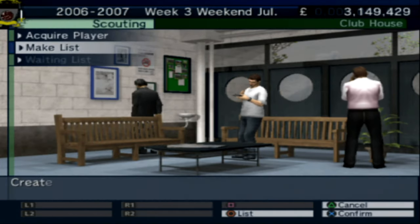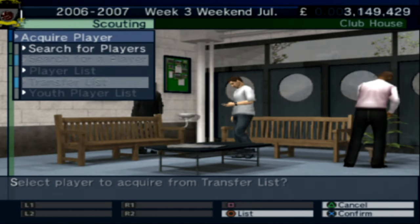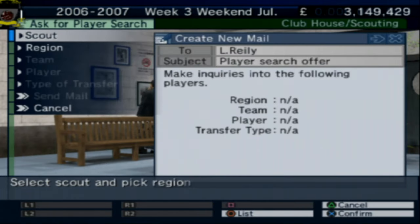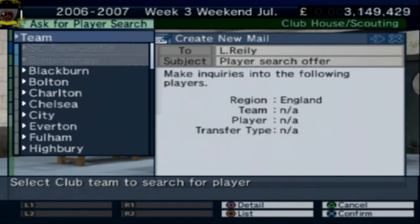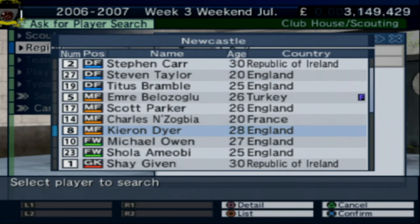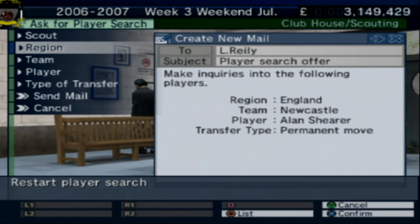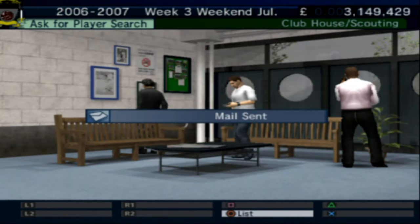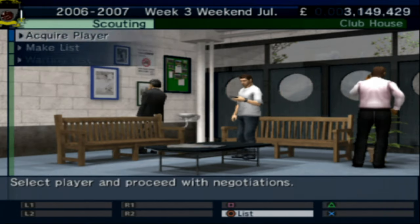Let's go into scouting to acquire a player and search for players. I want to see how much Alan Shearer would cost — let's try and get him. Is Shearer in here? He is! We should get Alan Shearer — that would be awesome. He's got to be less than three million, surely.